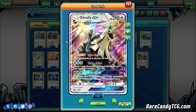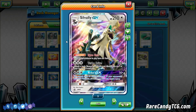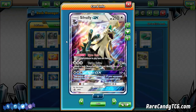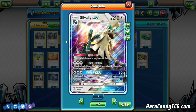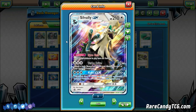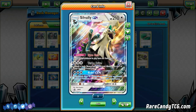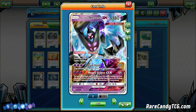Silvally is going to be the main attacker of the deck, but we're still playing other cards to cover some of our weaknesses. We are weak to Fighting, which is a bit unfortunate because Buzzwole has been extremely popular recently, as has Lycanroc GX. We are playing some ways to deal with this, and also Silvally's ability doesn't apply to himself either. For that reason, we are running Dawn Wings Necrozma GX.